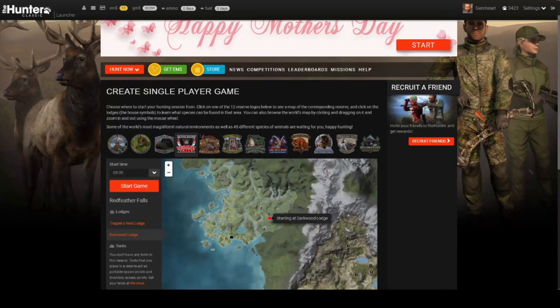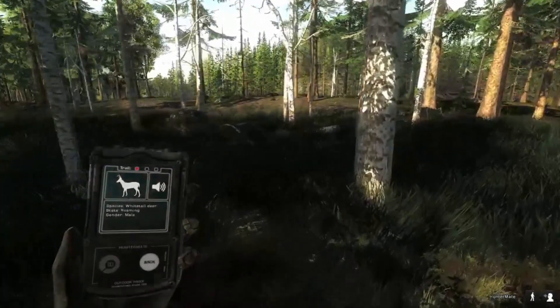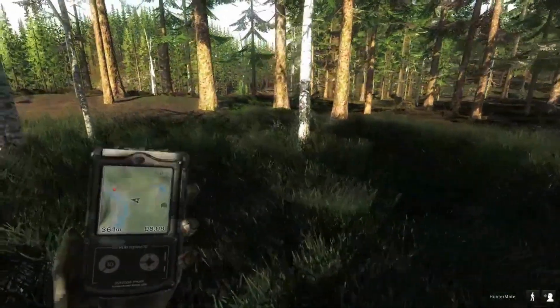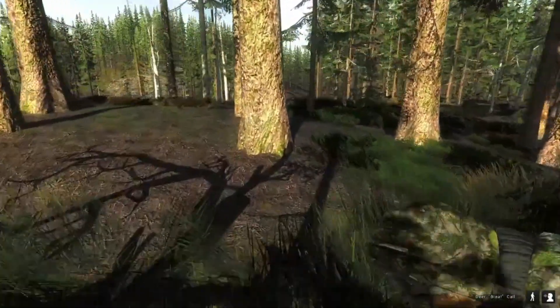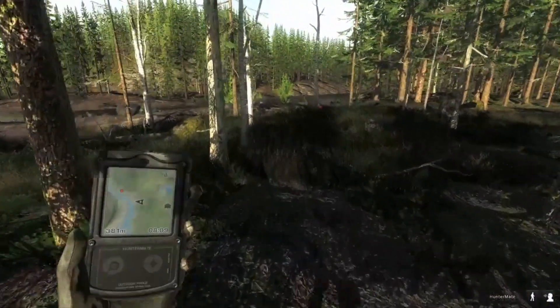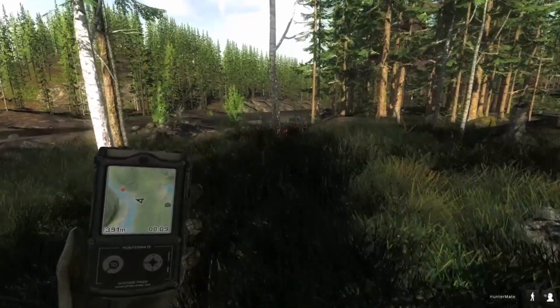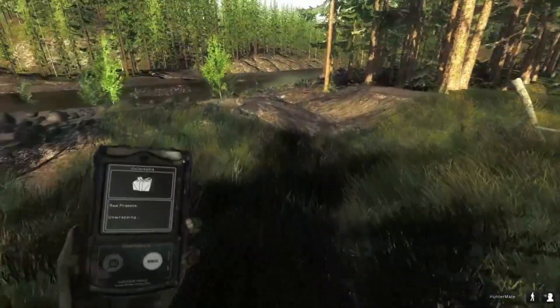I'm enjoying it quite a lot. So let's start in the right lodge, do our elk circle, and then we're going to deal with the whitetails. It looks like we're going to do the whitetail mission first. We have a whitetail calling from the front, so he should be next to the river. It doesn't say how big the whitetail needs to be — just needs to be a whitetail buck. I'm going to guess he's alongside the shore on the riverbank.